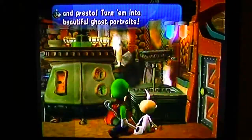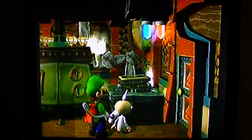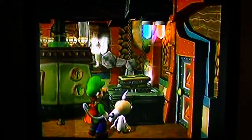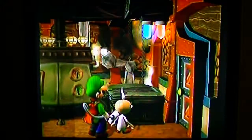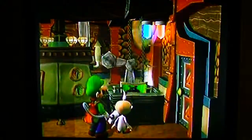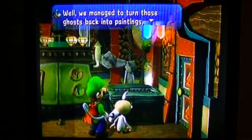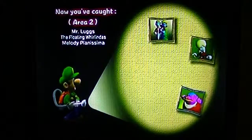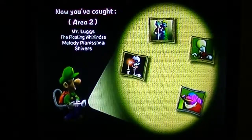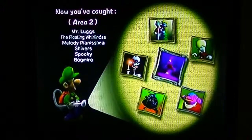More portraits. Boss battle — the dancing couple, the butler, and the melody lady — that was so musical — and the greedy fat ghost, and the dog — Bones the dog. We managed to turn those ghosts back to the page. Thanks for your help. So now we caught Mr. Luggs, the floating Whirlindus, Melody Pianissima, Shivers, Spooky, and Bogmire — the boss that we just finished from Area 2.